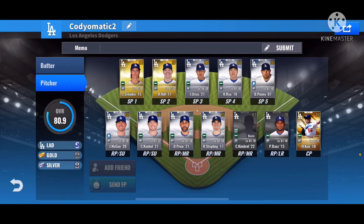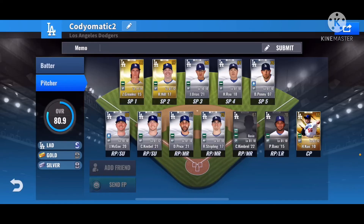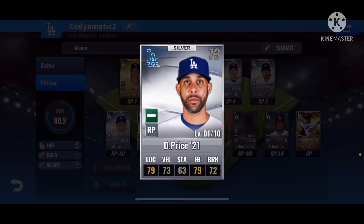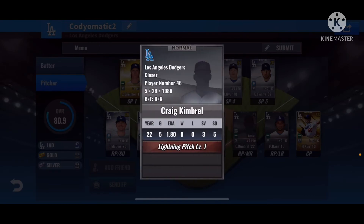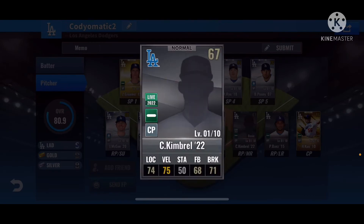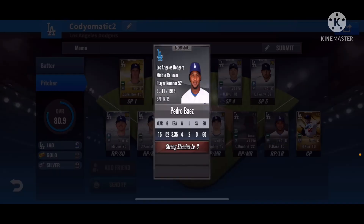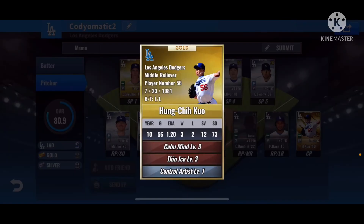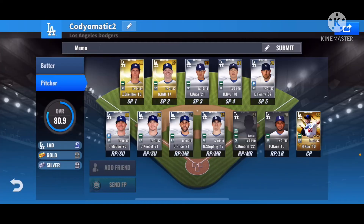In the relievers we got Jake McGee — love to see it. We got Corey Knebel, David Price, Stripling, and this Kimbrel who will be gone because it is a basic card. We got Pedro Baez 2015 and we got Hung-Chih Kuo, the prime relief pitcher, who you love to see at a corner position.